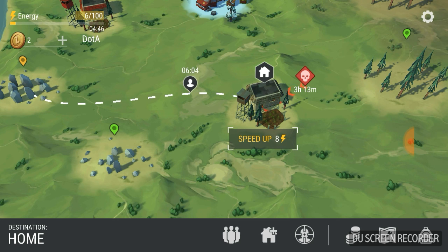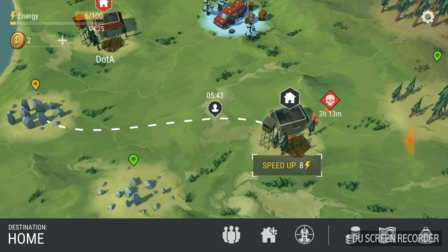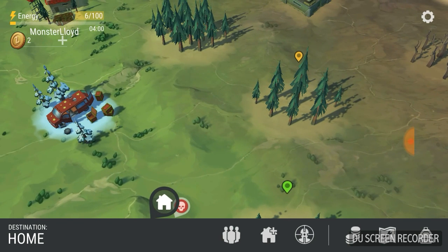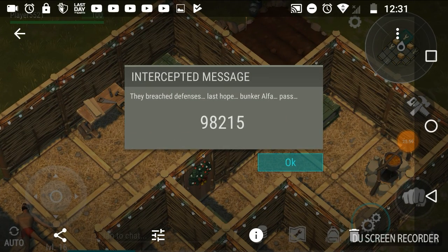You can also get energy via ad skips — 15 energy per ad — but I think you only get seven a day and I've already used mine. If you find codes near dead players, screenshot them. I found two codes — here's one and here's the other — you guys can use those if you want.